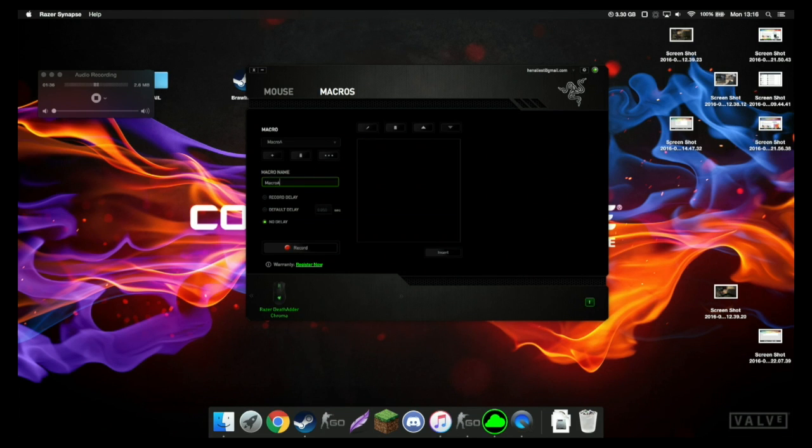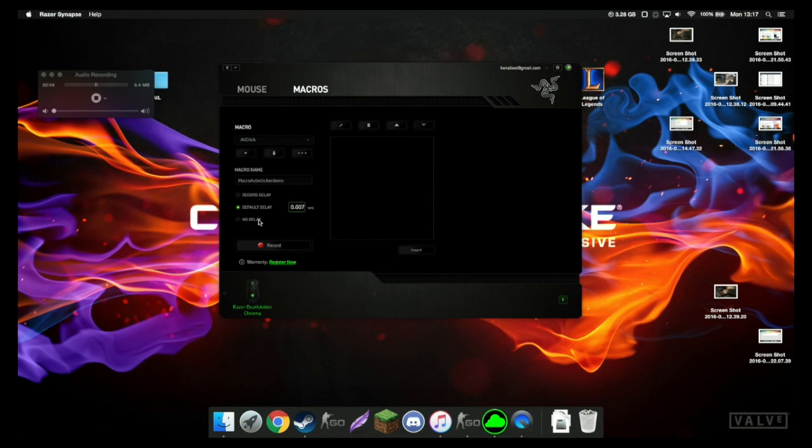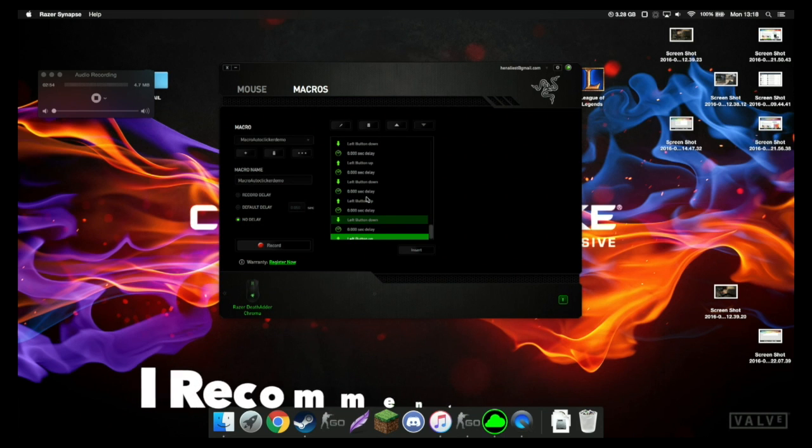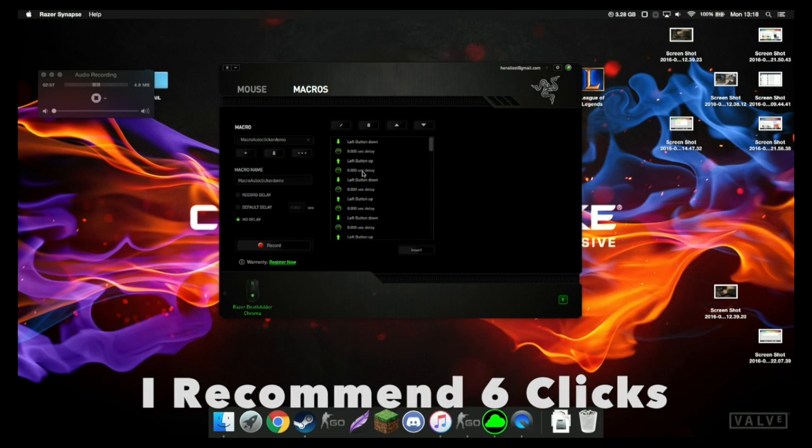So name the macro 'auto clicker'. What you can do is select the default delay. All the semi-automatic guns, if you click them at the fastest speed possible, have essentially no delay between clicks - it's about 0.00 with about 20 zeros and then a 1, so it clicks extremely quickly. Once you've clicked your mouse down a few times, you have your macro. You're not going to want to make your macro very long, so you don't want loads of clicks.